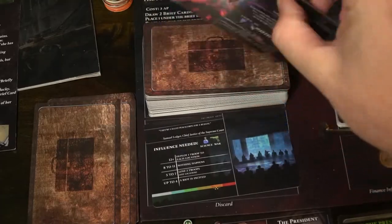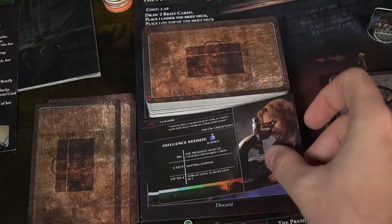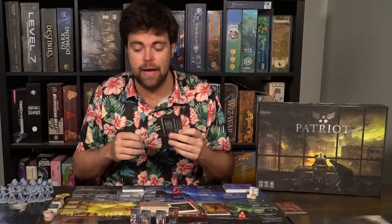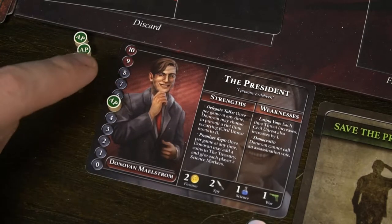That's pretty much how the turn works. You gather your influence, select locations, move around the board spending your AP until you hit zero or choose to stop. Afterwards, you draw a brief card, read it, and complete it. Some ask you to roll dice, require a certain number of influence, or give you a choice. If you fail, there are negative consequences; if you succeed, you get positive effects, then discard the card and pass to the next player, who does the same thing.